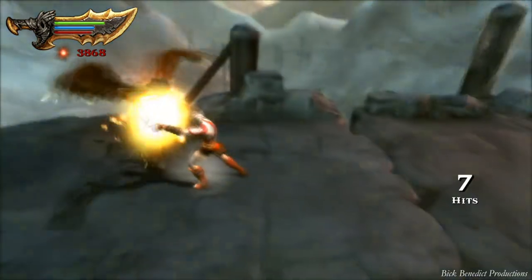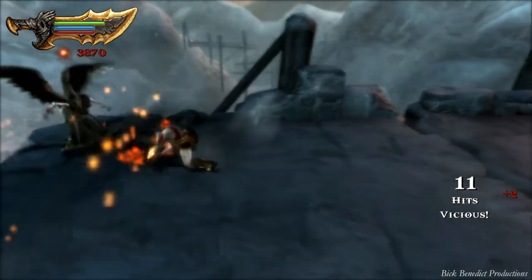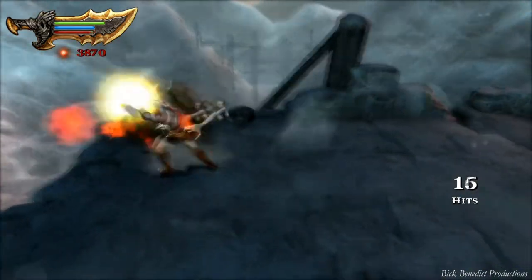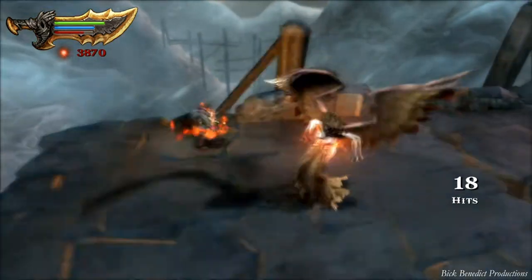The main technique I use on Erin is simply to counter-attack her every move by parrying at the moment before impact — that is, pressing the L1 button right before she's going to hit you.